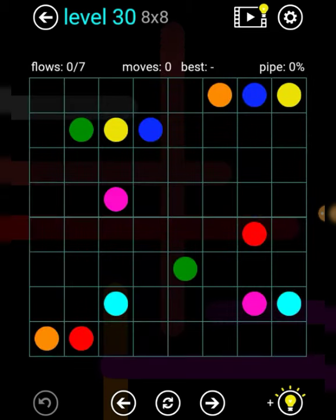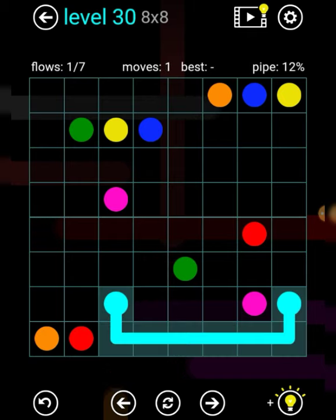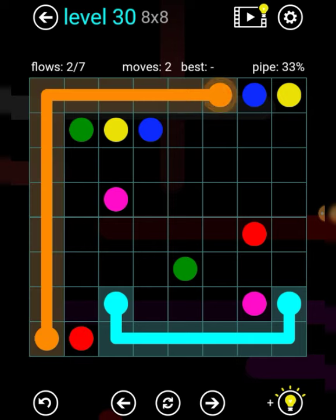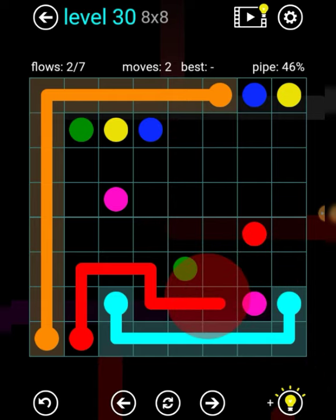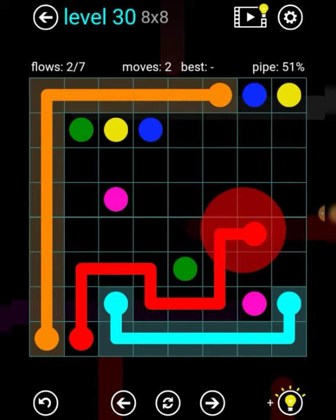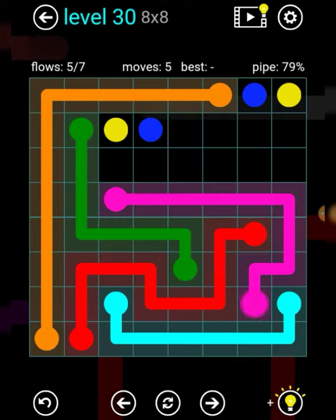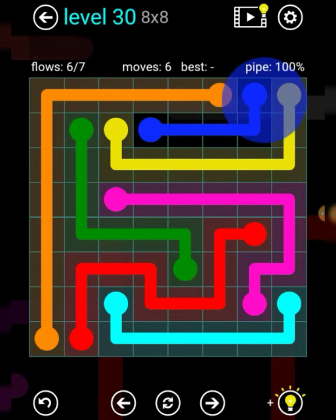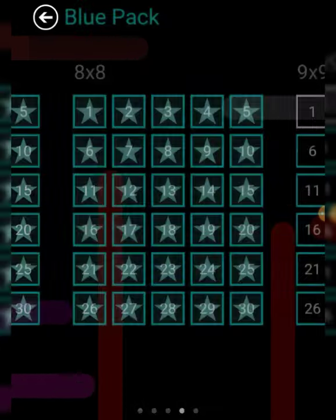Level 30 — last level of today's walkthrough. Sign, I think it should be like that. Orange for the outline, green, magenta like that, and then green like that, magenta like this, and yellow around blue, and blue like that. There we go, and that's it — 8 times 8 blue pack is done.